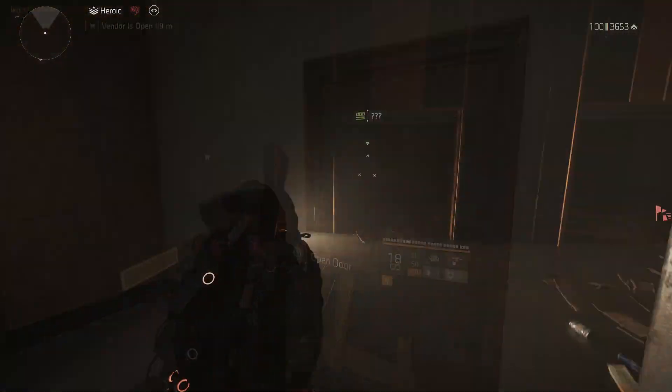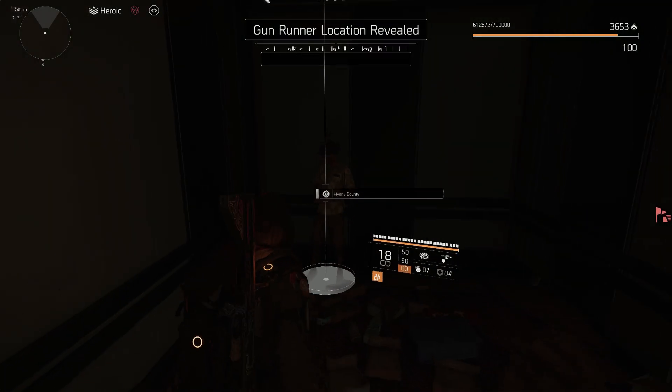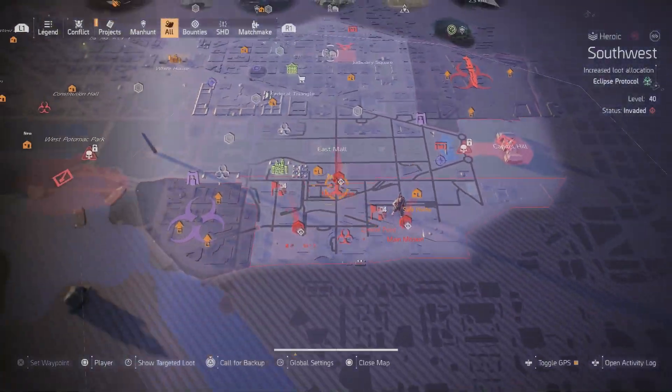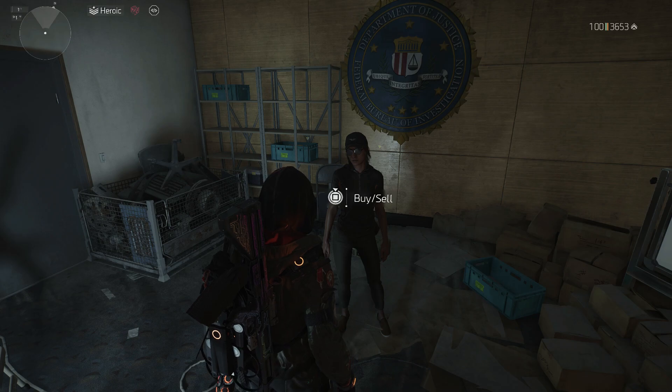Today we are going to be checking out what the Gun Runner has. If you don't know, you need to find the snitch. Once you find the snitch, she'll drop a bounty — you don't have to pick that up. Just open the map and look for the shopping cart icon and you'll find her location. Let's see what she has to offer today.